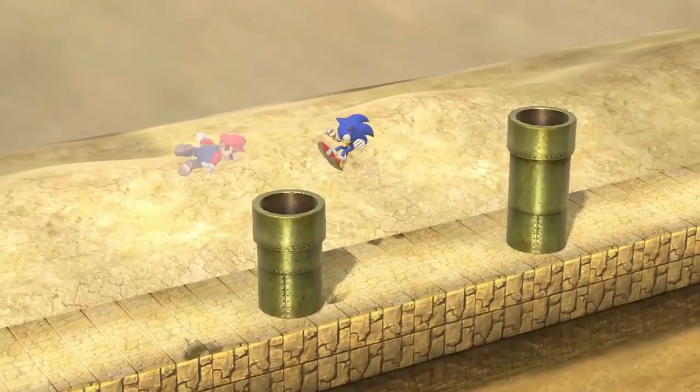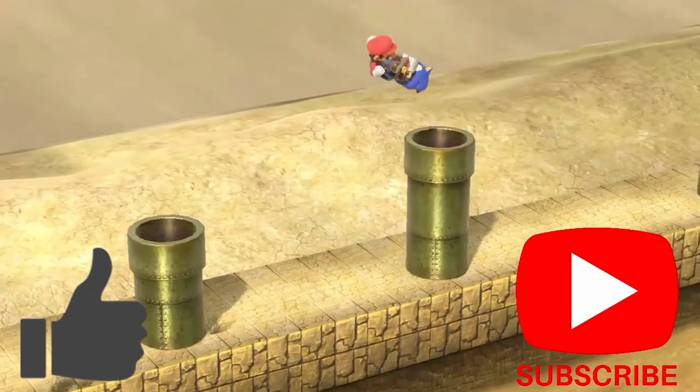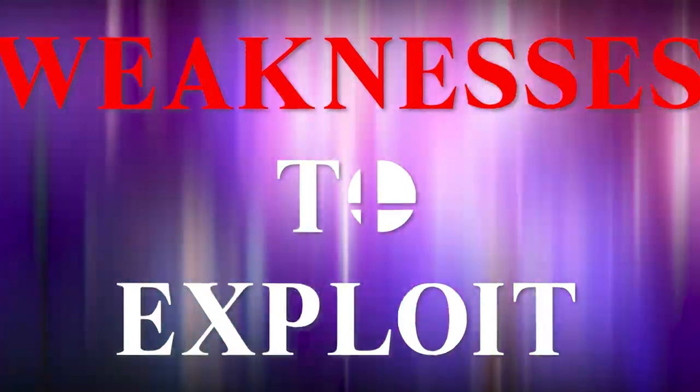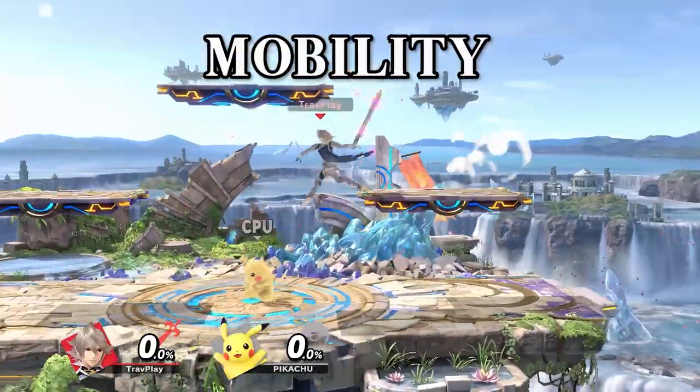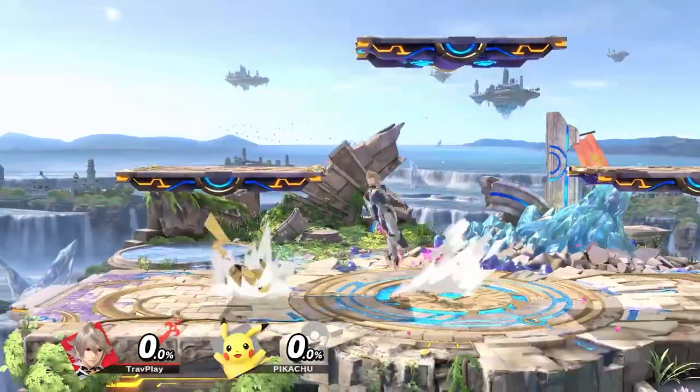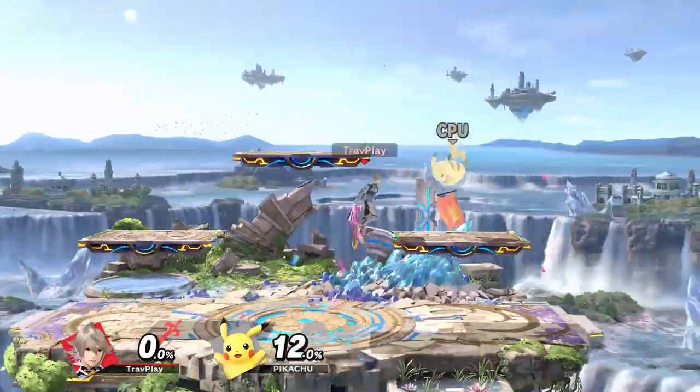Before I get into the weaknesses, please hit the like button and subscribe if you want more content like this — I'd really appreciate it and it helps a ton. Corrin's speed is below average. His low acceleration and air speed make it hard for him to keep up with quick characters who can simply run or jump away from his long reach.